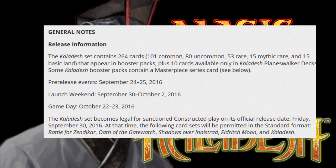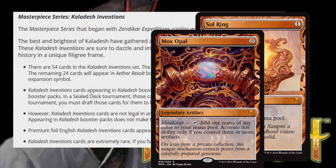Battle for Zendikar, Oath of the Gatewatch, Shadows over Innistrad, Eldritch Moon, and Kaladesh. Kaladesh contains 264 cards: 101 of which are common, 80 are uncommon, 15 are mythic rare, and 15 are basic land. There are an additional 10 cards only available in the Kaladesh Planeswalker deck product, and some Kaladesh booster packs can contain the new Masterpiece series of cards, of which there are 30 in Kaladesh itself.